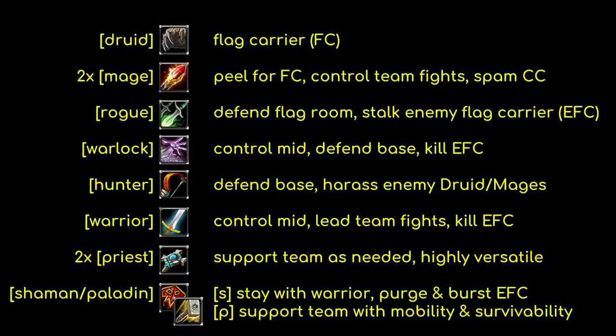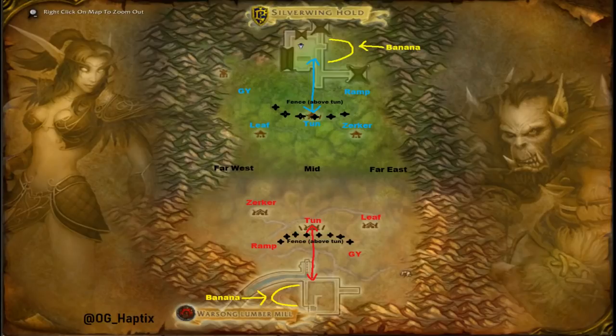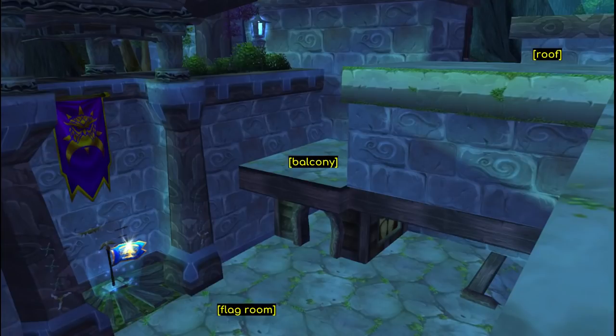Now let's go over the map itself. Most people are familiar with the layout of Warsong Gulch, but knowing what to call specific areas is absolutely crucial for effective communication in a pre-made versus pre-made game. Being able to give concise and specific information to your teammates is one of the most important aspects. Saying 'the druid ran outside' is a bad callout. Saying 'druid out graveyard heading to fence' is a good callout — it quickly tells your teammates exactly what is happening.